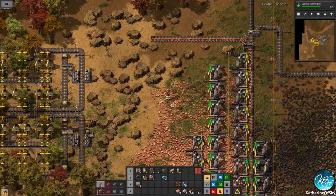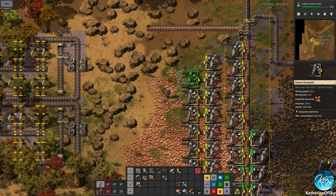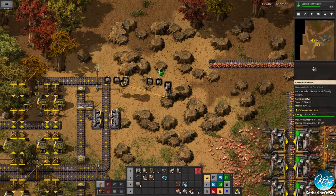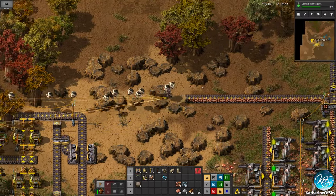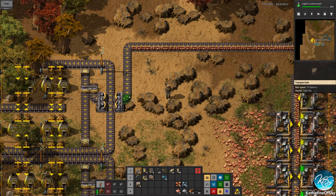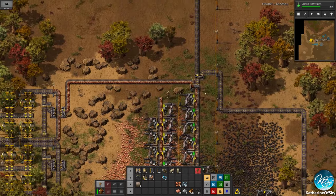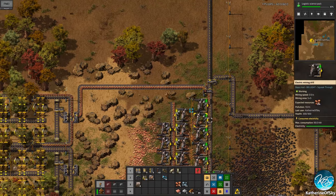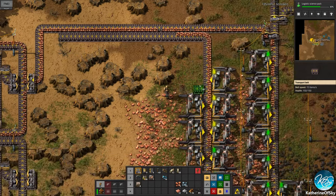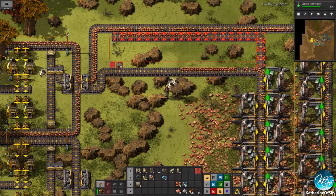I'm going to place these down this way. It keeps getting stuck because I keep crafting them in my inventory. Let's take the coal off the end so it's proper. We're going to do input priority from the right — very important that it takes this column first because this affects our coal production. You should not mess with the coal production.